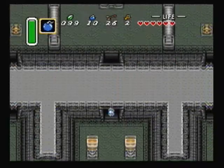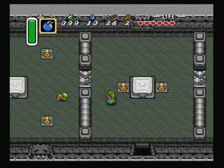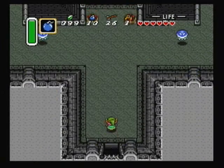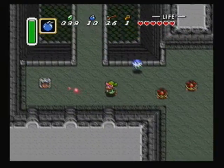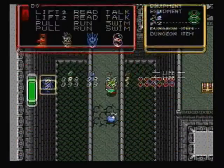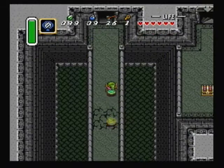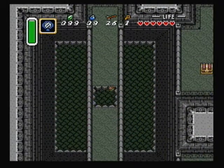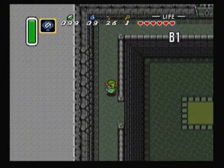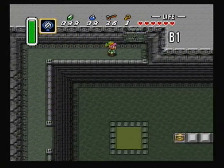Next thing to get is the big key, which you'll need bombs for. After getting into this room here, head to the left. There will be an area on the floor that you can bomb right here. We're going to use the mirror right after we get the big key — actually right after we get the small key, after we get the big key, you'll see.